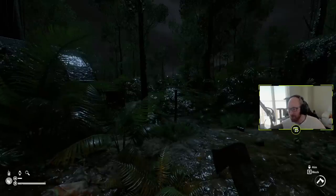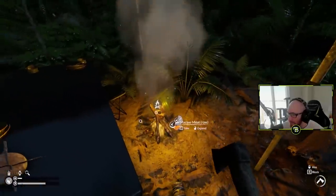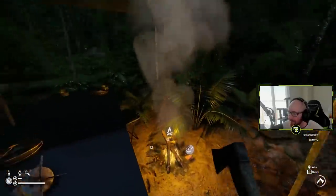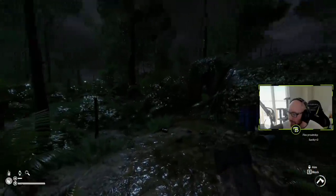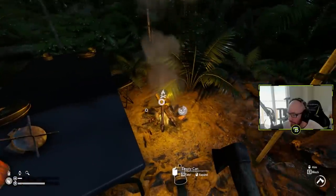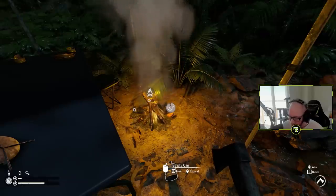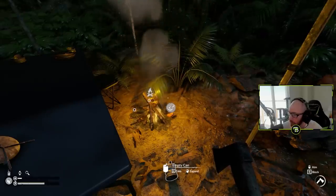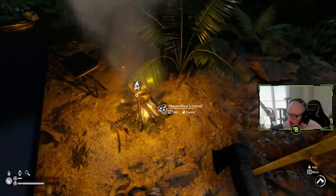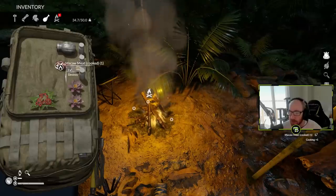Welcome back to another episode of Green Hell. We are picking up where we left off at this old abandoned camp, trying to find the cure and find a sample. I was reading some comments - people said something about trying to pick up a frog and some kind of fruit. We'll try to find it later in the game, once we go to the place up the mountain.